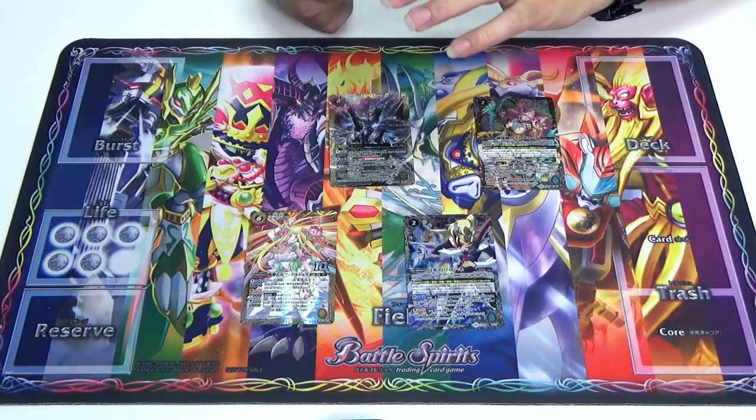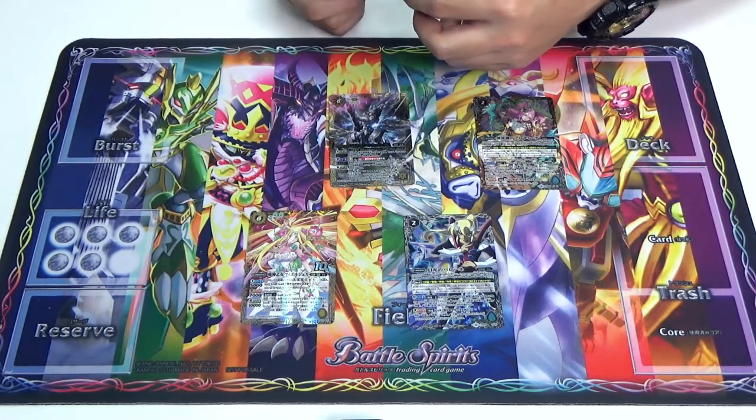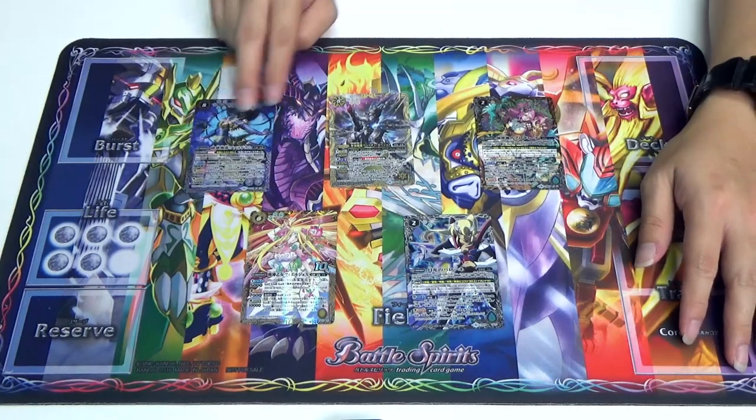And not to mention, he has double symbol, so it will be very painful if the attack goes through even. Purple is on drugs.